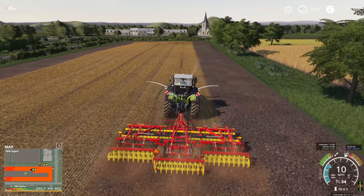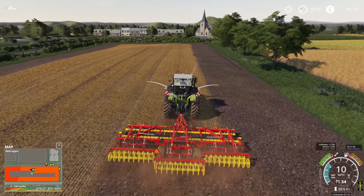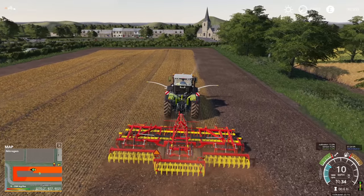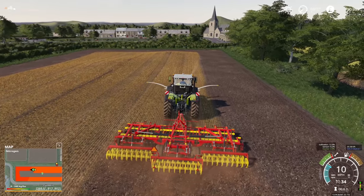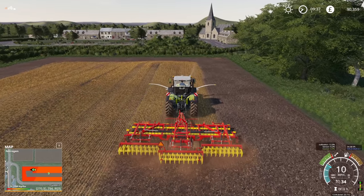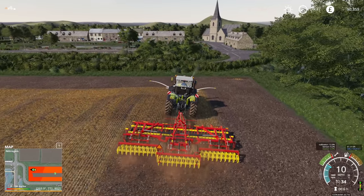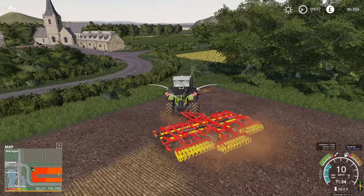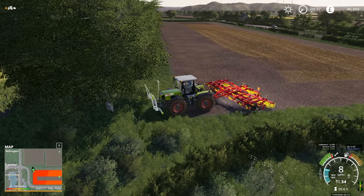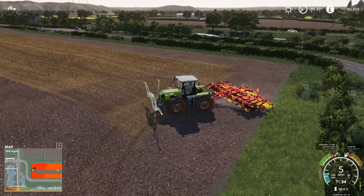Before we do any more harvesting, we have to work on these fields. I would love to start spreading some compost today — it's going to have the same effect as manure or fertilizer, but it is compost, it is its own thing. So it's just a different way of doing things. First let me just finish off here, and then we can do the lime, and then we can look into doing our compost. It does mean we're going to have to get a spreader.